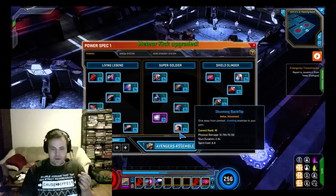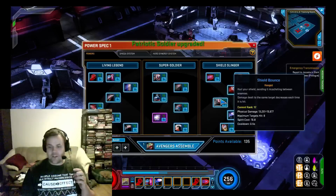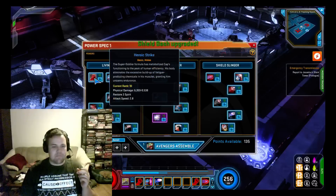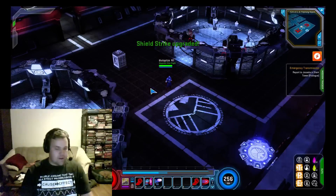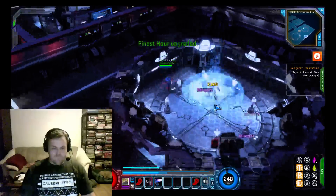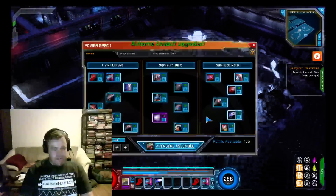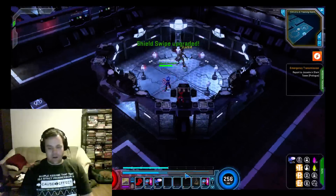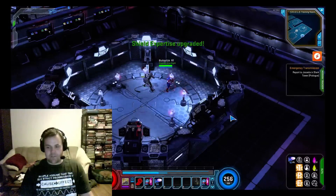Heroic Charge generates one serum per hit — I'll swap that in. Now I've got full serum. If I use Airborne Assault for example, it spends a good portion of the Super Soldier Serum to do a lot more damage. Serum powers are those tagged specifically as serum abilities — Torqued Shield Throw, Indestructible Shield, Airborne Assault, and a few others including Shield Bash.